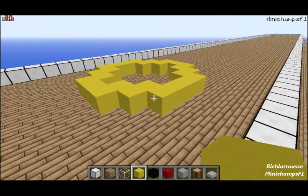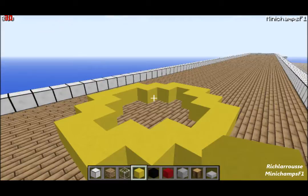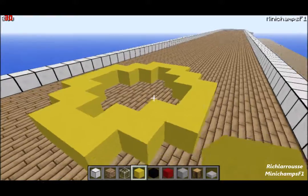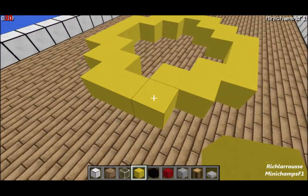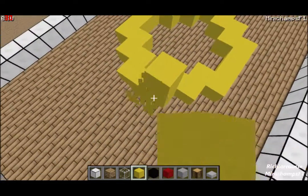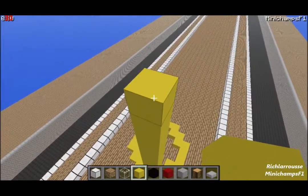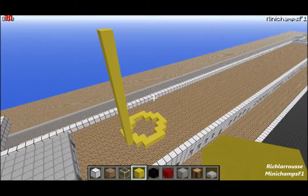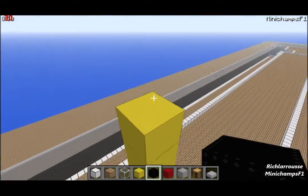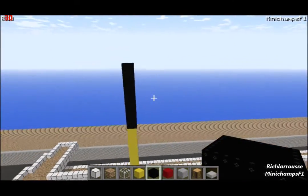The funnel height I use is 17 high for the yellow section - you can build yours in any colour you want: red, yellow, blue, green, black, whichever. Mine are yellow. So the yellow part from the base is 17 blocks high. And then on top of that the black part, which is another 7 blocks high. That is the full height of the funnel.